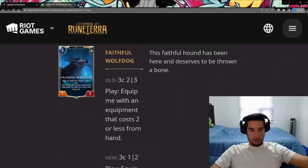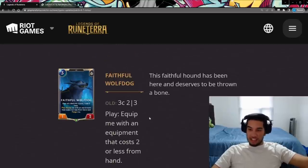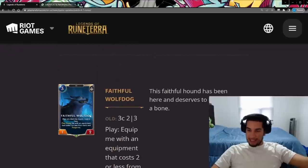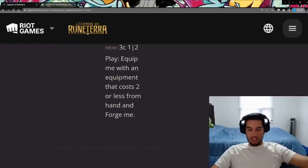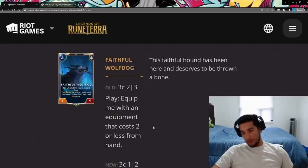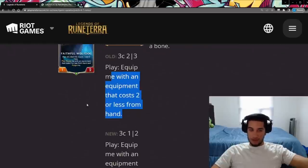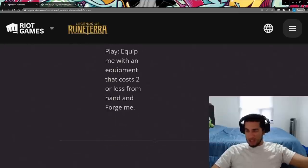The Wolfduck goes from two-three to one-two, but now it forges the equipment that gets attached to it. It's a nice change — the forge means the equipment that gets attached will always be a little bit stronger. But I still don't think this card is going to see play. The decks that want to play it, like Demacia decks, would rather play other stuff. You're never going to see this in Banehrot builds since other units are far more impactful than the Wolfduck. The forge benefit isn't enough. It's a nice buff, but not going to be enough.